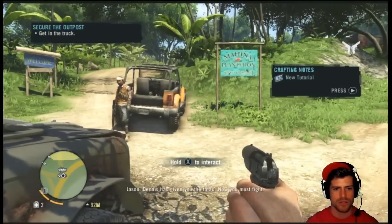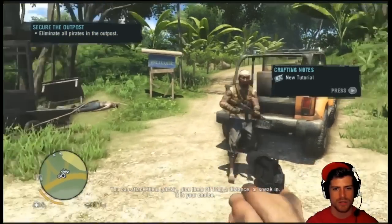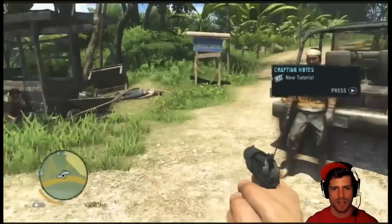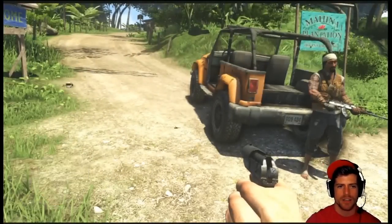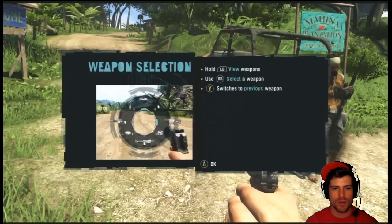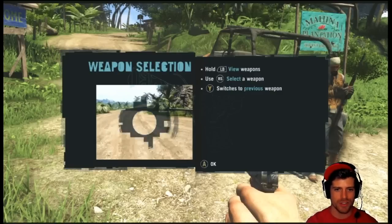New tutorial. I only have one gun, guys — not like I have multiple guns and stuff. Crafting nodes: progress through the story to unlock new recipes. Craft syringe recipes for temporary boosts — we just made two healing syringes. Craft equipment and ammo recipes to carry more items. Weapon selection: hold LB to view your weapons, hold right stick to select a weapon, and Y switches to your previous weapon.